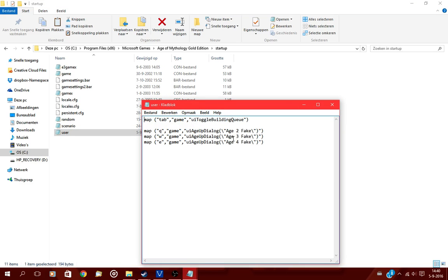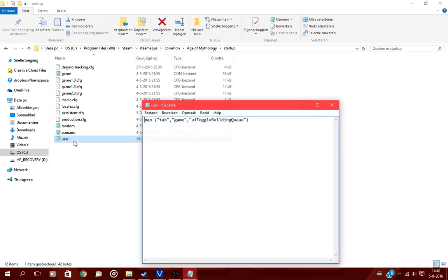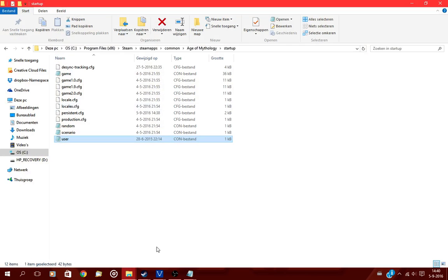That gives you the AutoCue hotkey and the age-up hotkeys. For Extended Edition, you just copy the same content, go to the Extended Edition startup folder, and you'll see a user.con there as well — just edit it and paste it in. If it doesn't let you save, use the same technique: make the file in the background and then copy-paste it into the folder.